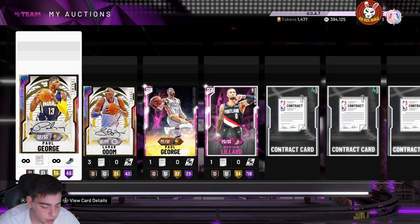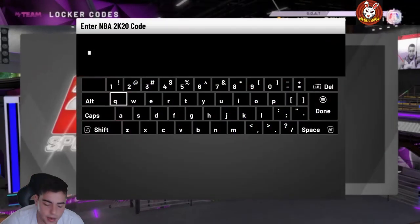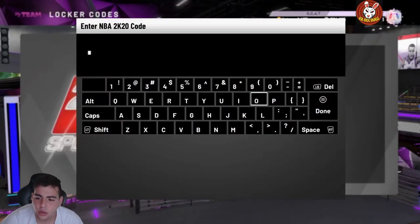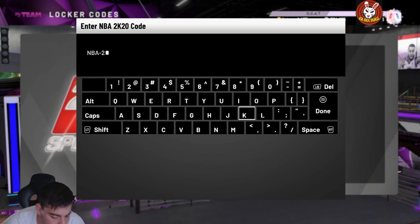What's good YouTube, it's your boy Bugs back on another NBA 2K20 MyTeam video. Today we have a new locker code. Before we get into the video, smash that like button and drop the sub.